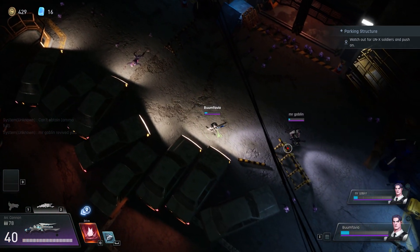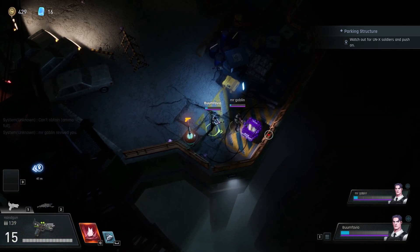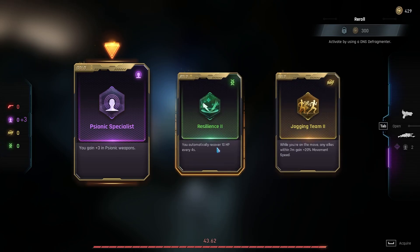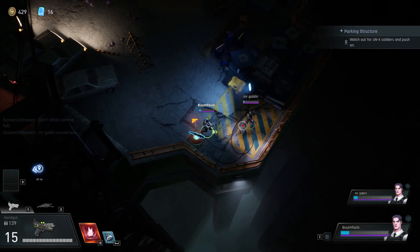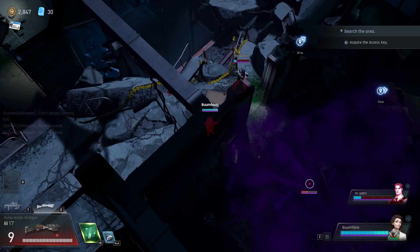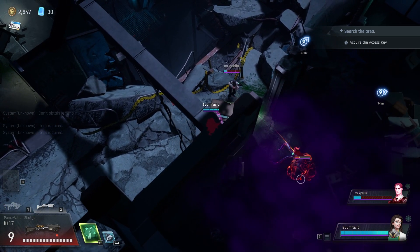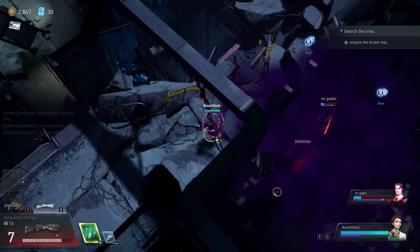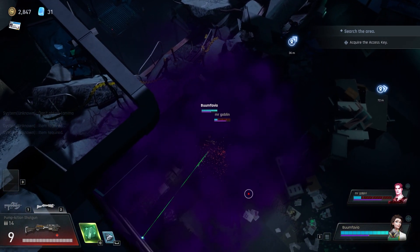Lastly, there's just one specific thing that I need buffing, which is the handgun. I get that it's meant to be like a starting secondary weapon and you're not really supposed to use it for the whole game, but as of right now there is no reason at all to use it — it just feels so useless. I think what would really help it specifically is buffing its fire rate. Currently it not only is kind of useless, but it feels bad. I think just increasing the fire rate would make it feel a lot better, even if you needed to lower the damage a bit to balance it out.